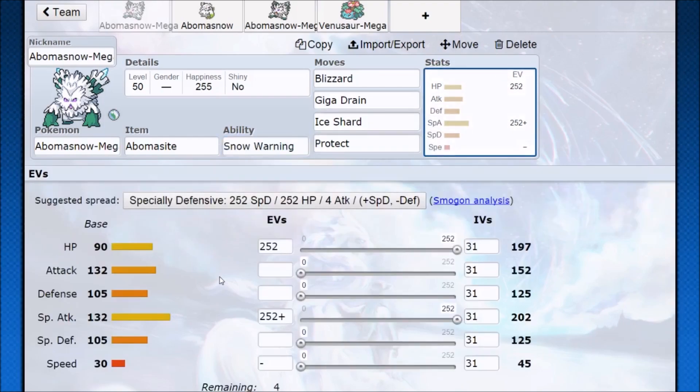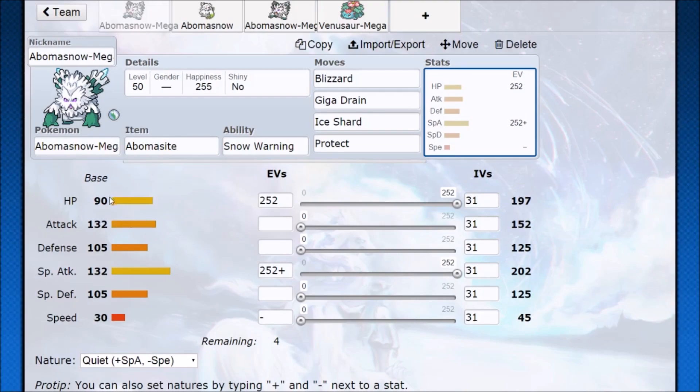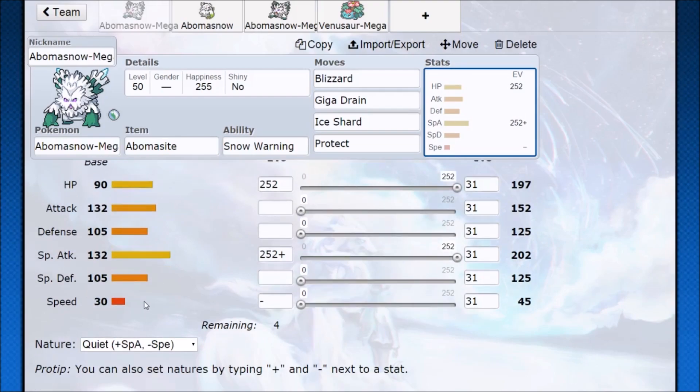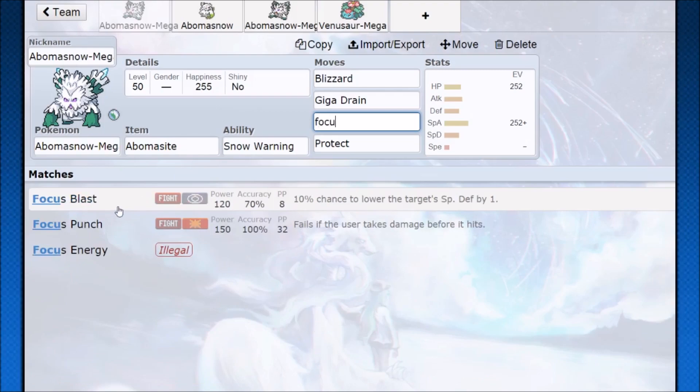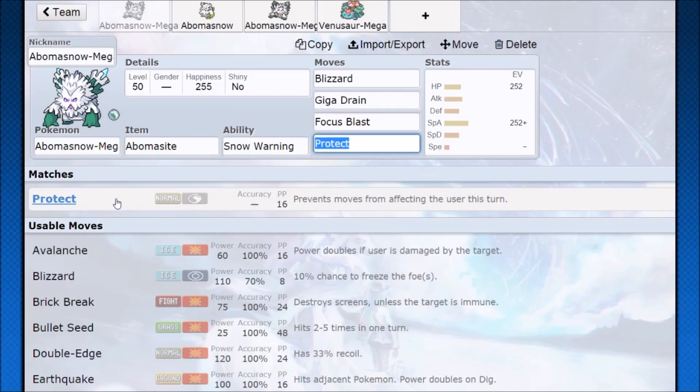For our standard Trick Room Abomasnow, we have max hit points and max special attack, getting the most damage possible as well as some tankiness. As long as we can stay away from Fire attacks, we'll be okay. We run a Quiet nature, Blizzard and Giga Drain — Blizzard for our super amount of damage, Giga Drain for bits of sustain and extra coverage. Ice Shard if Trick Room wears off and you need the priority. If you're not worried about that, go with Focus Blast for coverage against Steel types, though the 70% accuracy is not nice.